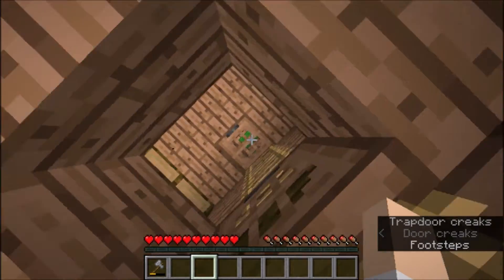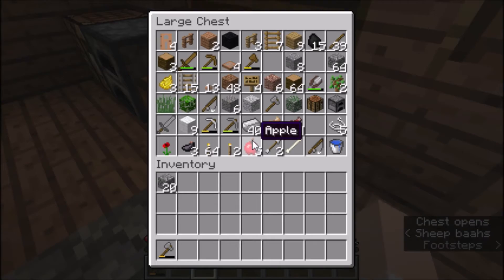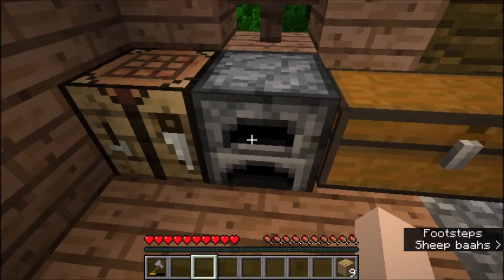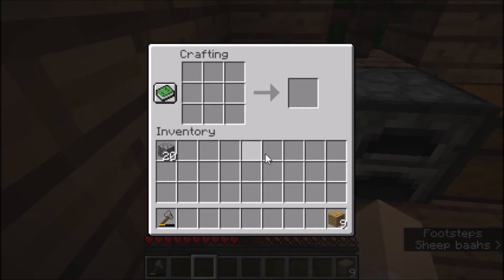Aside from making the stairs, I need to make a few more chests and definitely add more levels to our tower so it can be seen further. It just barely comes over the surface, which is not necessarily a good thing.